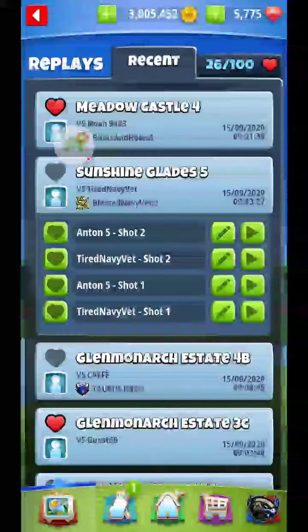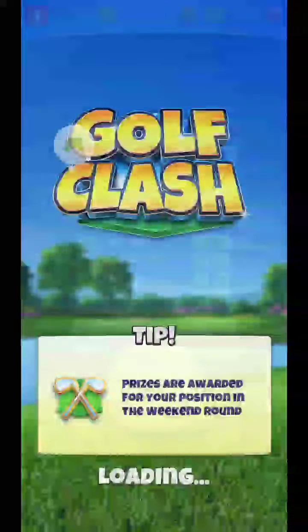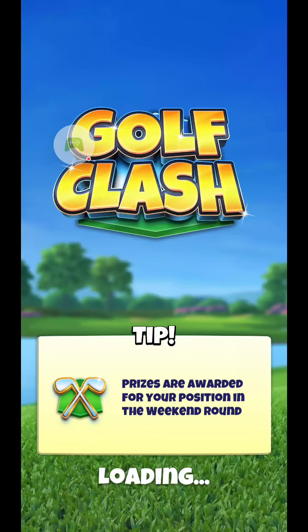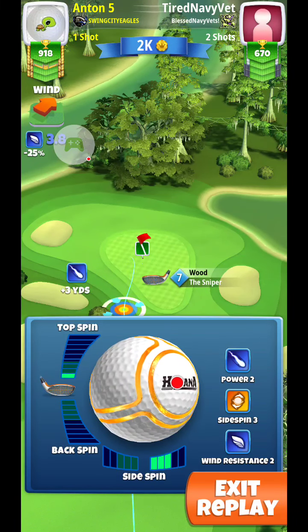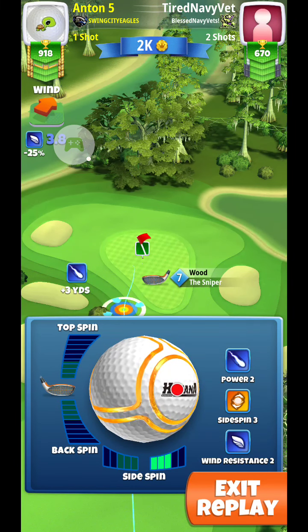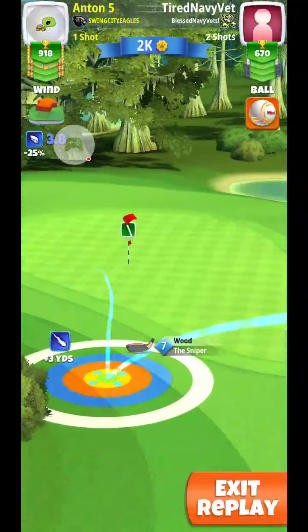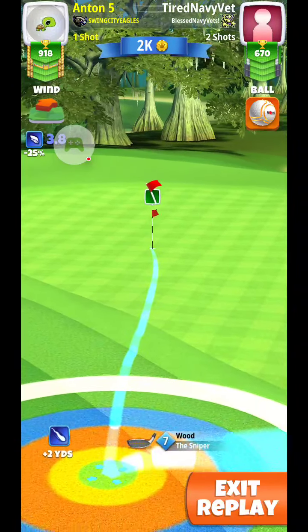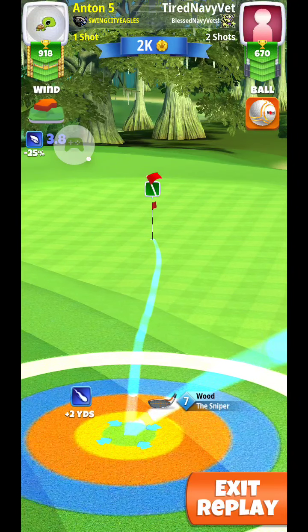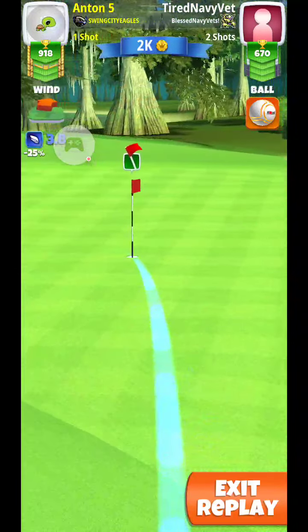From here, you can play a nice easy bounce over with your sniper if you're not 100% confident in your wind adjustments. However, if you are confident, then we're going to play a rough bump here, and this is why we need the three bars of sidespin. We're going to use three bars of sidespin, no top or backspin, and we're going to put the ball guide directly through the hole with the yellow ring just barely going into the fairway.